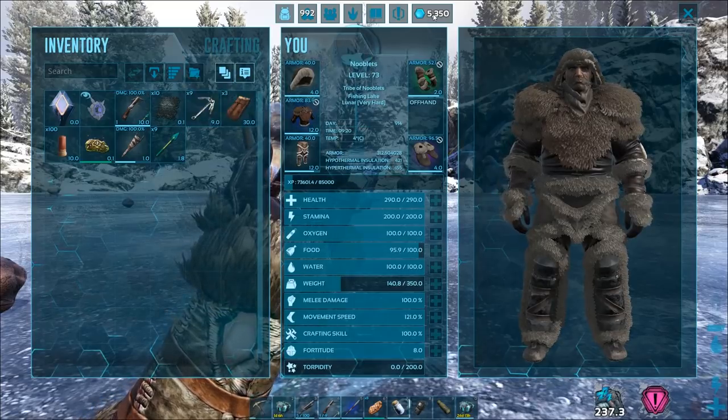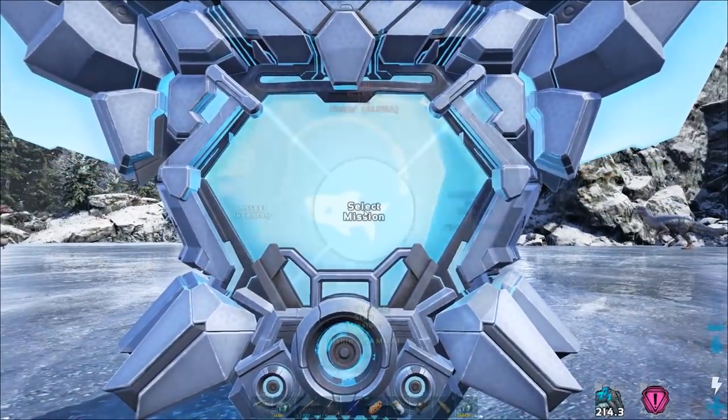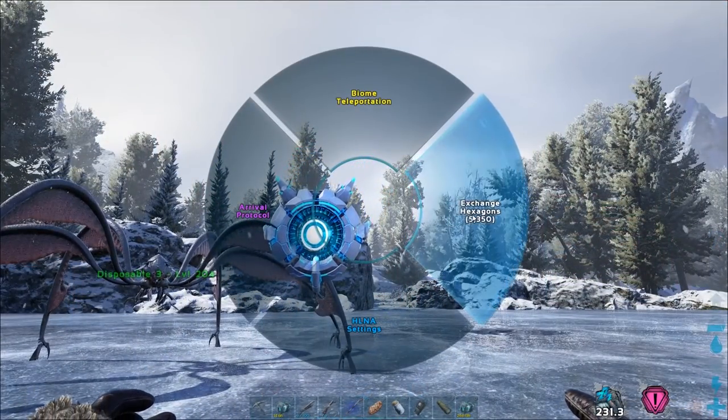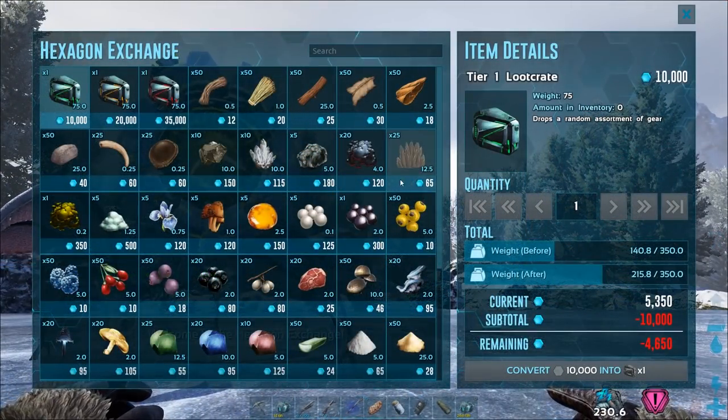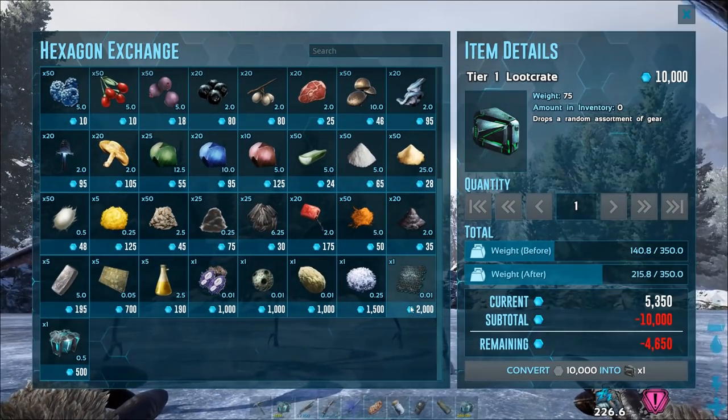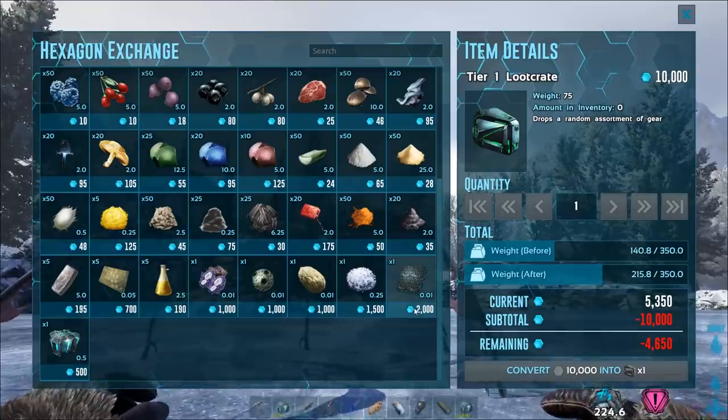You can buy Element with hexagons, and you can earn those by doing the quests at these consoles. When you've earned enough, go to your robot, then exchange hexagons, scroll down, and Element's close to the bottom — 2,000 each.